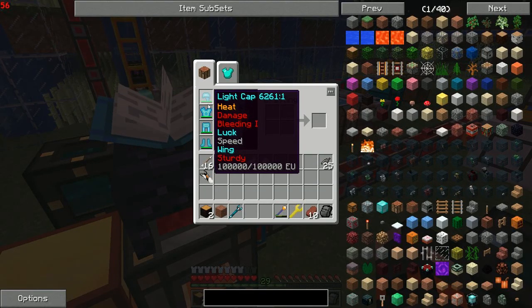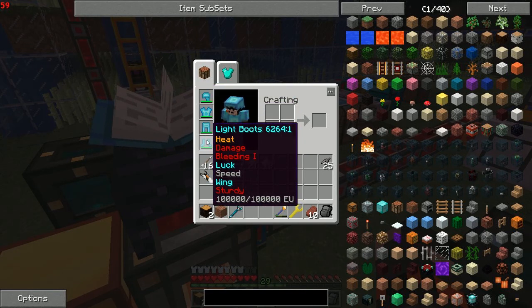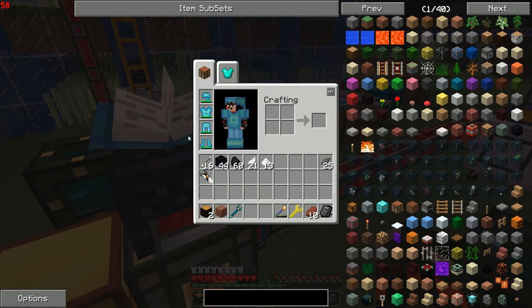You can see I've got light cap, light tunic, light pants, and light boots. You can see all these modifiers on it. Eventually when you get high enough in the DartCraft thing — which takes maybe two hours plus some extra time to farm bat claws, spider eyes, and all that — you can enchant your armor even more.